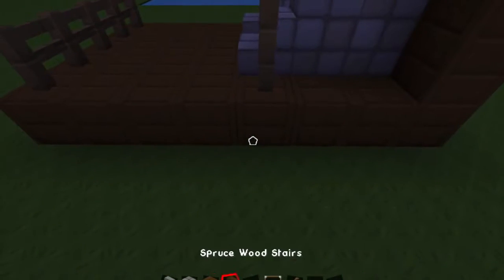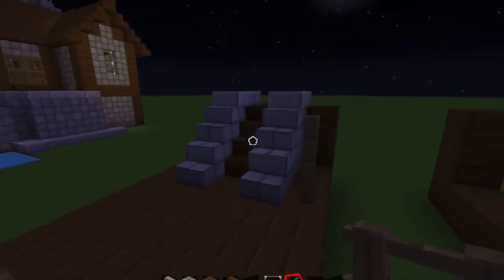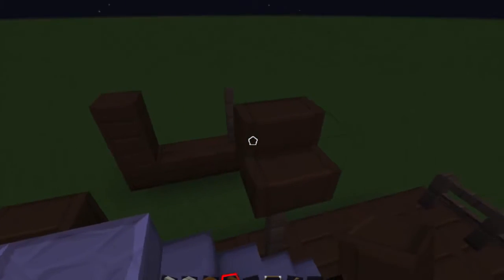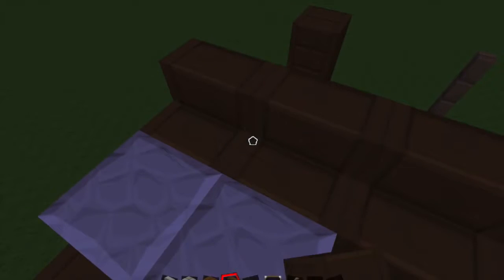What you want to do is come over here and leave a three block space in between - count one, two, three, and on that fourth block place that there. It's going to be kind of like an L shape or a square shape. Then take your fences and build up like that. This is going to be like an awning for the building, or this will be where you put your boats. Take your stairs and build over like so.